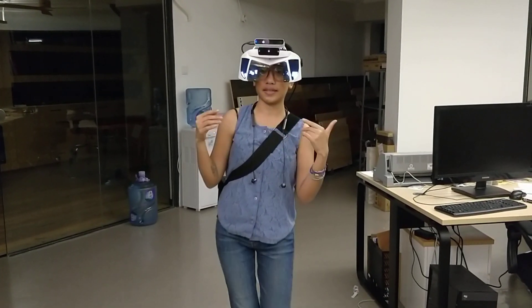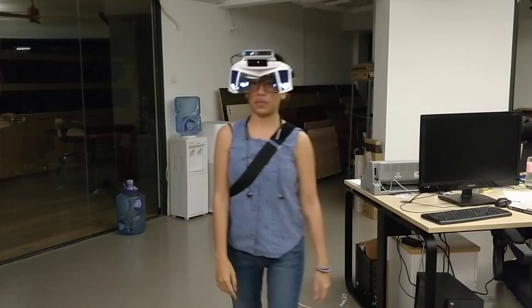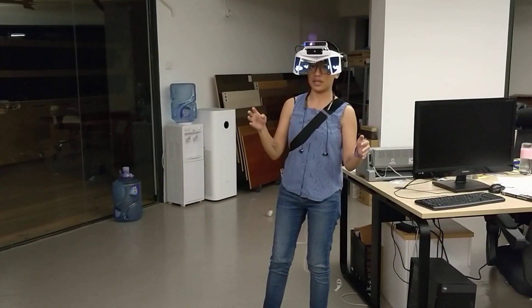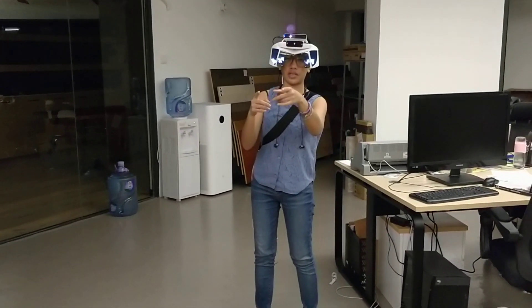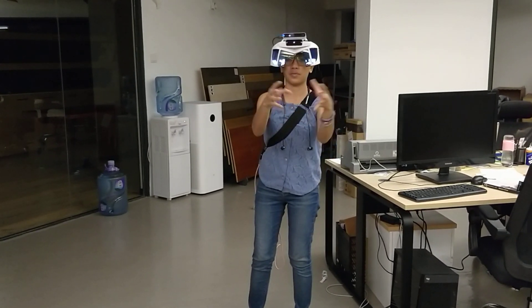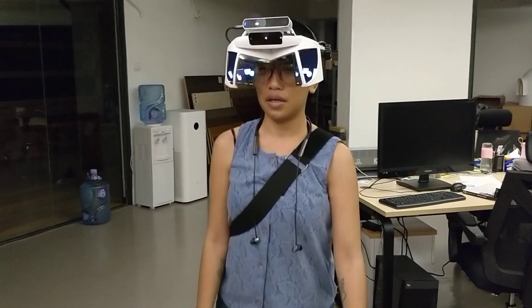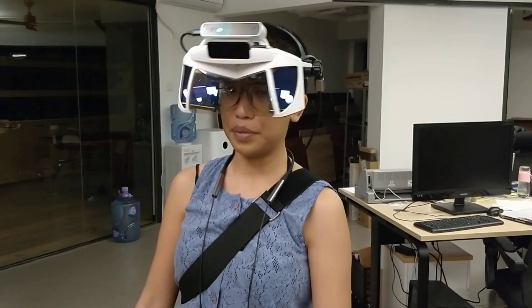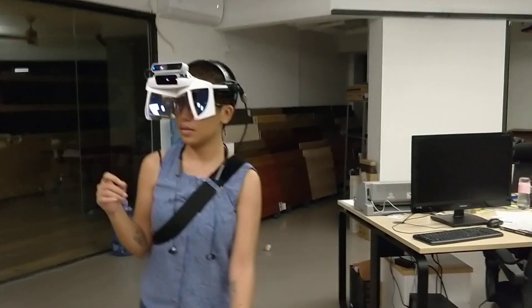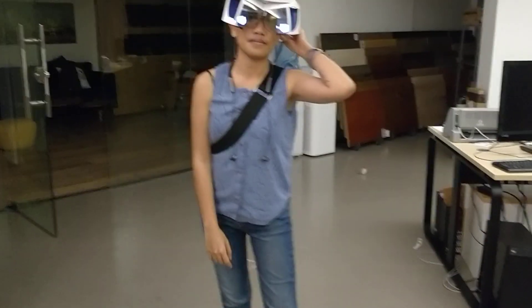When you walk closer, it gets confusing. When I stand here, I can clearly see how far the panel is from that cube and how far that cube is from that sphere. But when I walk closer, things get a bit blurry — not blurry, just the depth cues become unclear. But overall, it's pretty awesome.